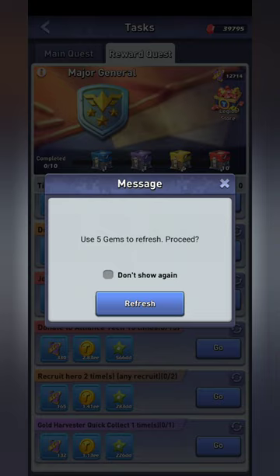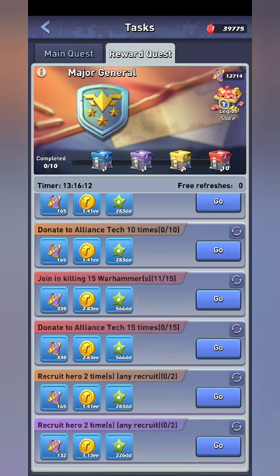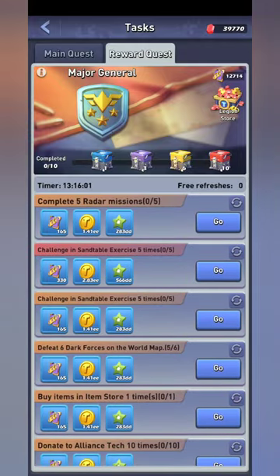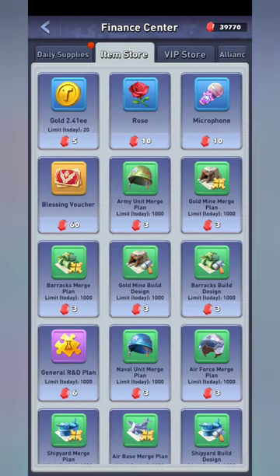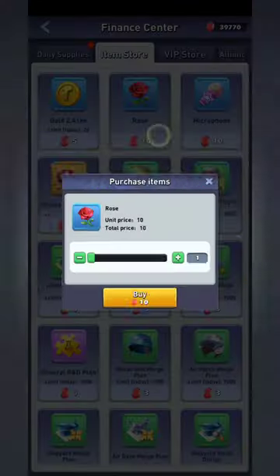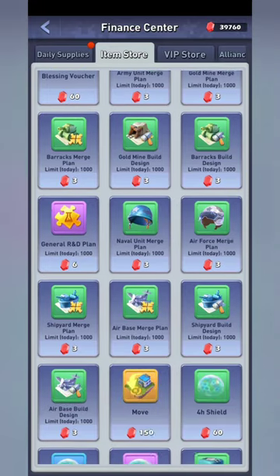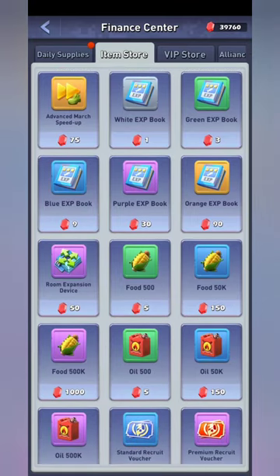Once you hit after your first five refreshes, it costs five gems to refresh. So at that point you're starting to waste gems — you saw it took me 30 gems to get to the gather oil task. For tasks like 'buy items in an item store,' a lot of people go in and buy tons of items, but you can literally buy the cheapest item there is. I always buy a rose because I'll use them for pop star at some point — double benefit. You can buy a three-gem item, a teleport, or even a white experience book for one gem. It doesn't have to be anything fancy.